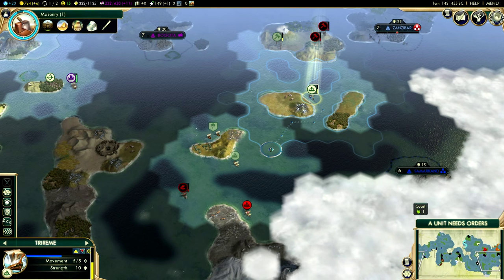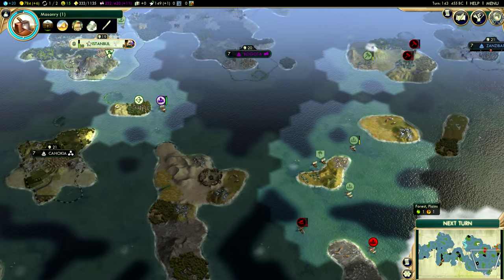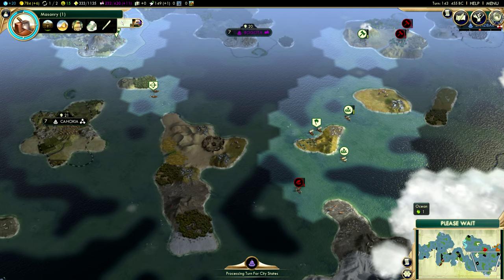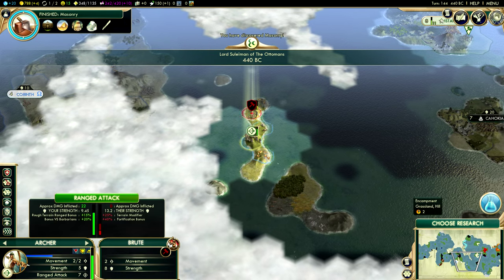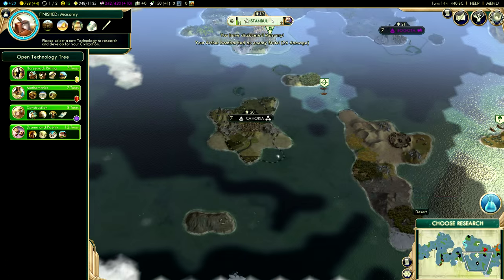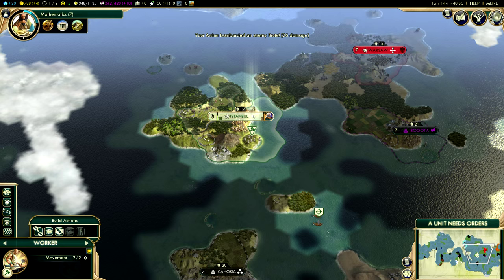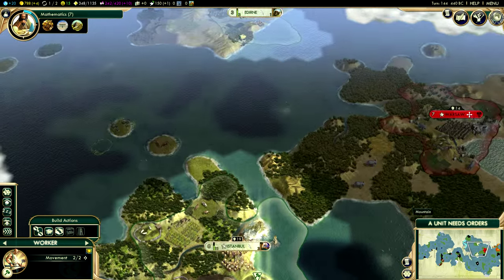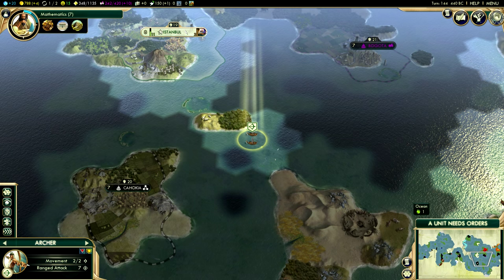There is a barbarian galley over here — we're going to send all of our naval units in that direction. Hopefully we can capture it before the Polish bastards take it for themselves. Where's it heading? It's heading south. Let's go with mathematics as a good technology choice for now. There's a farm there. I kind of want to keep this worker over here, because I know I'm going to need him later on.